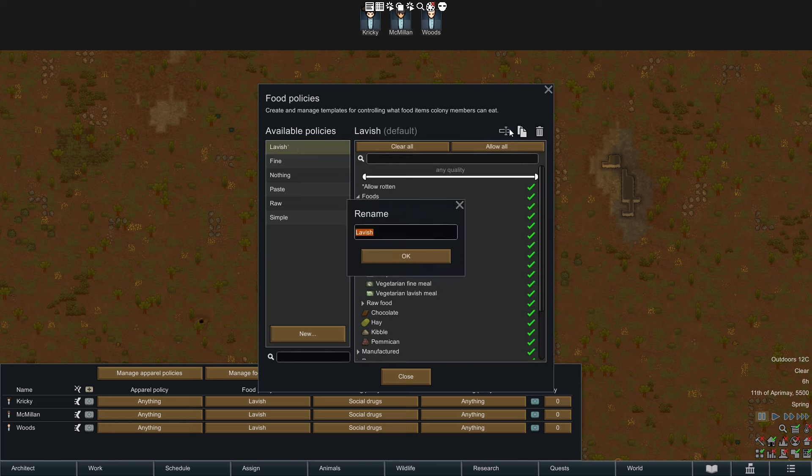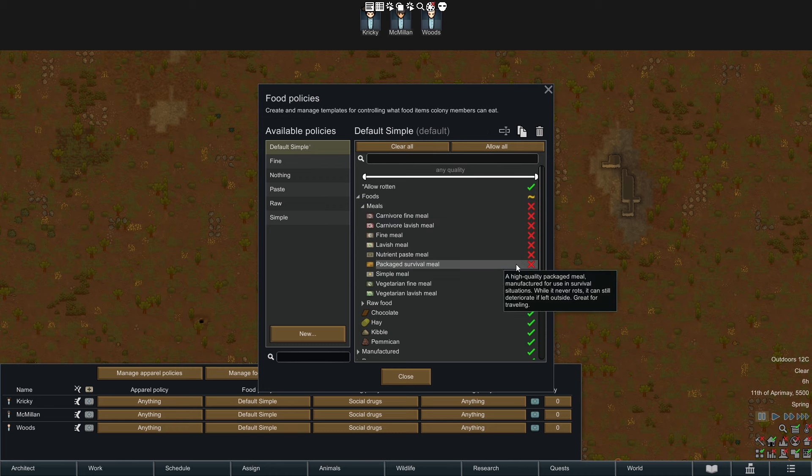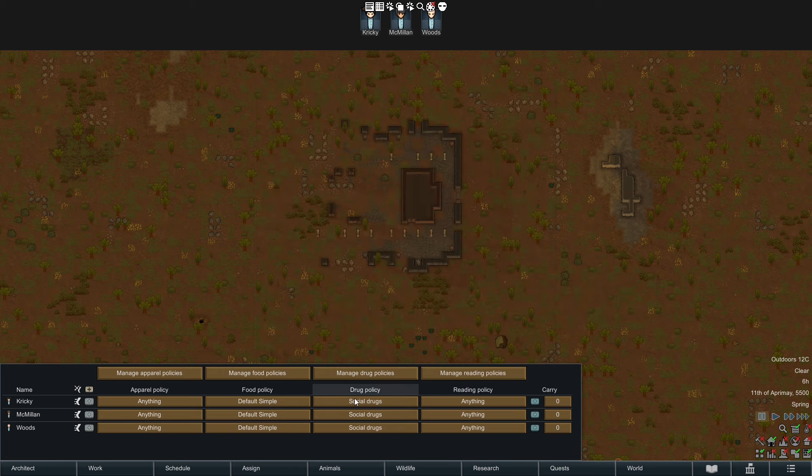The top outfit, food restriction, and drug policy also get assigned to all new colonists and guests. Change anything lavish or social drugs to default clothing, default food, default drugs, and adjust the policy to be the default you want. I suggest doing default simple meals so prisoners automatically get set to eat simple meals only, then manually change the colonists you want to eat better.